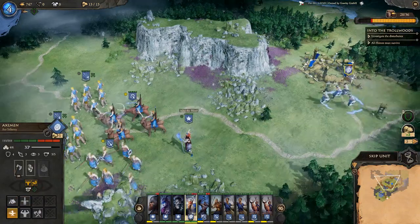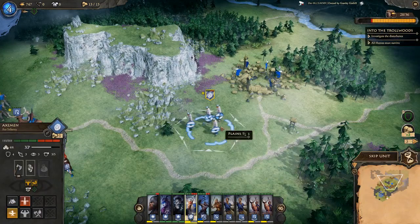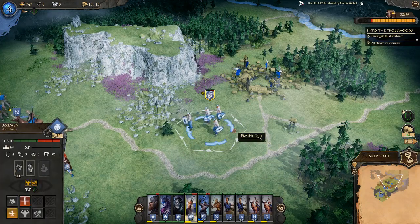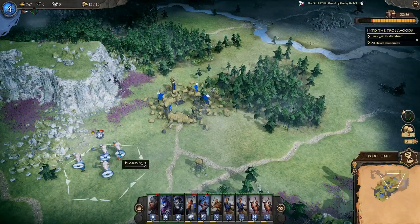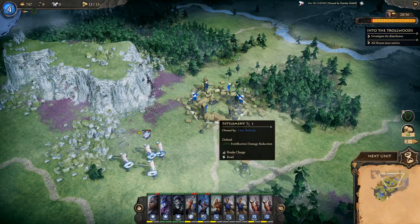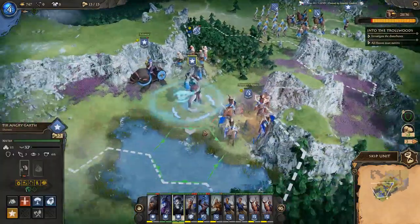Leaving this town behind — I should have healed up but we'll use a campfire. The problem is if enemy units come back they can retake the settlement. We might just go ahead and burn it down to make sure the enemy doesn't get it.